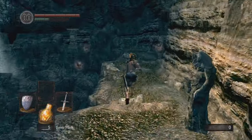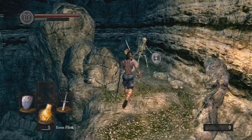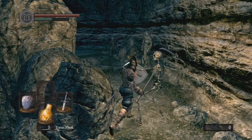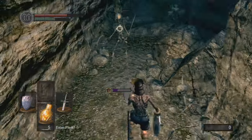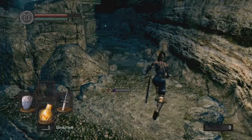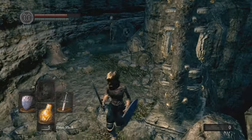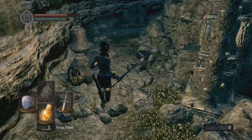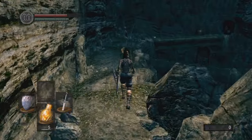Go out this way and run over here. You want to trip this lever right here — this lever will turn the bridge over there. I have already done it; this is my second time trying to do this trick. But just make sure you dodge all of the skeletons.